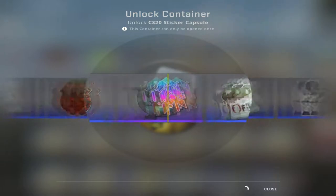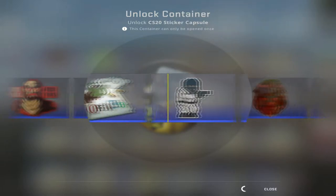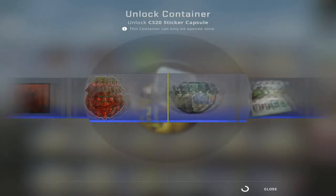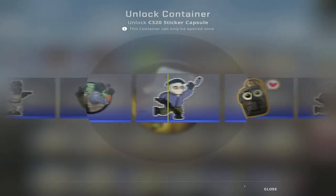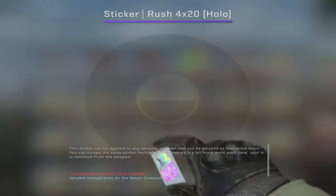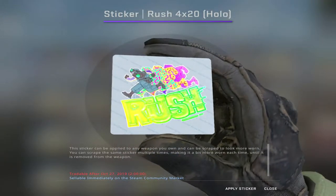Until that sticker I hadn't even seen a purple yet — it's just a bunch of blues. Another Aztec. Hope and pray. Oh, pixel. So we have two pixels, two Aztecs, and a Rush 4x20 holo, which is very nice.